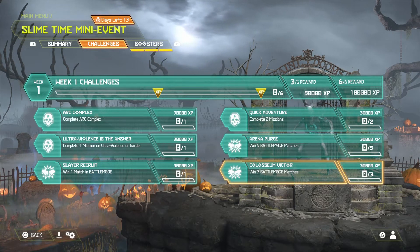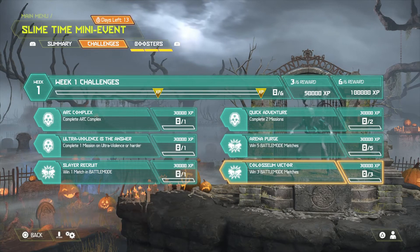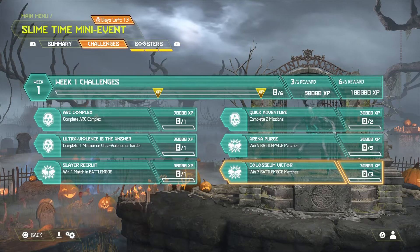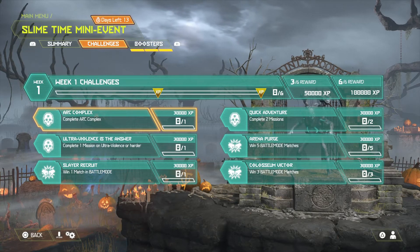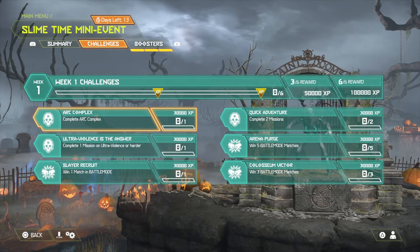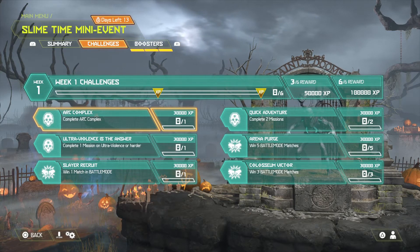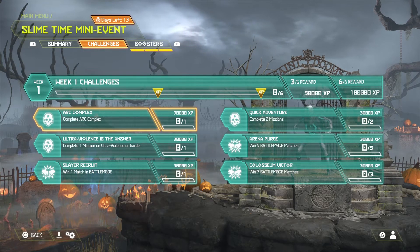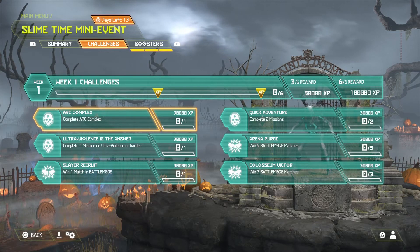Next is Arena Purge — complete five Battle Mode matches. And Coliseum Victor — complete three Battle Mode matches. If you complete five in total you get all of them. For completing three out of the six challenges you get 50,000 XP, and for completing all six you get 100,000 XP on top of everything else.